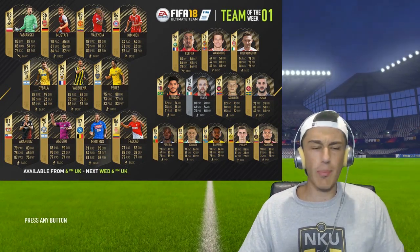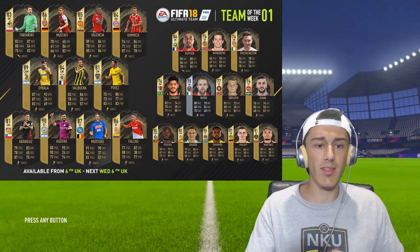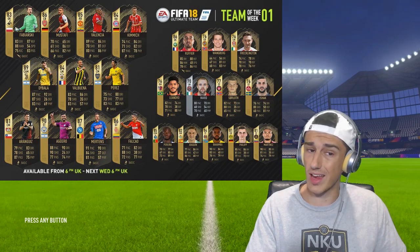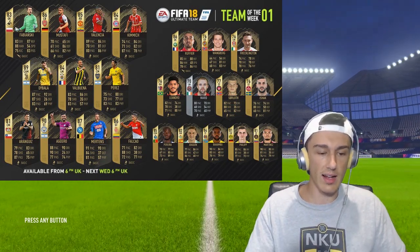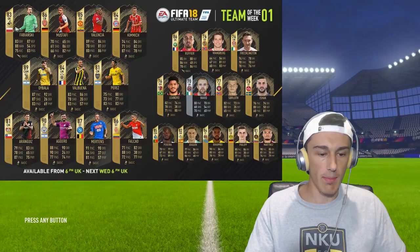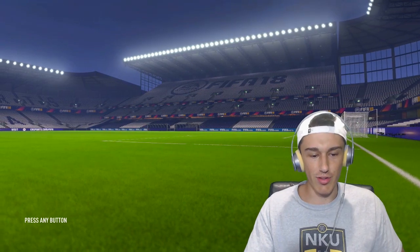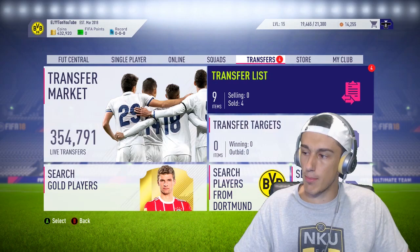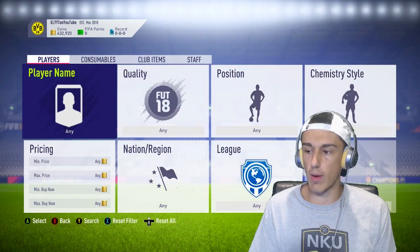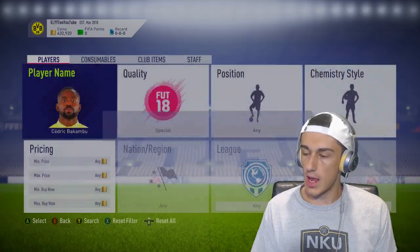Even if you wanted to invest in them, there's a good chance you're not going to be able to afford them, because Martins never dropped below 400,000 coins in the first week — simply because he was that high-end tier card that all the big content creators who already spent $500 to $1,000 on FIFA points could afford. But there are a lot of cards that sneak through the cracks. Let's take a look at players such as Fabianski, Bakambu, and even Valencia.